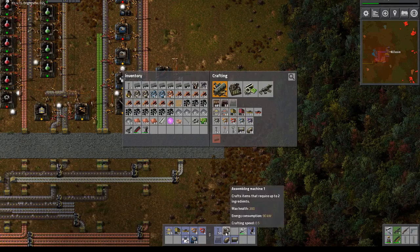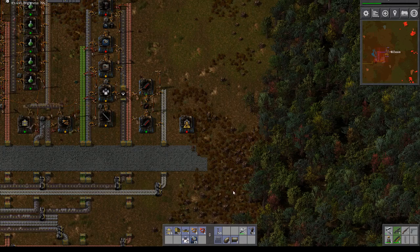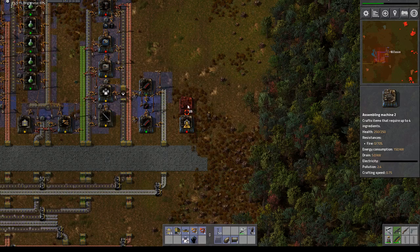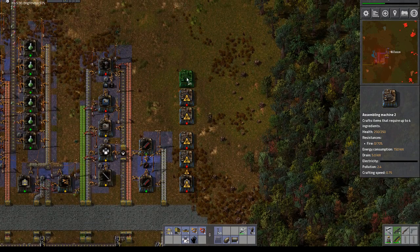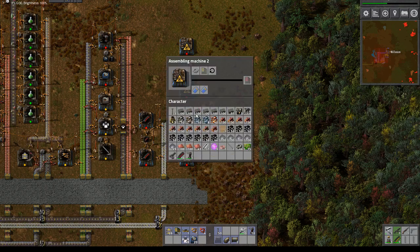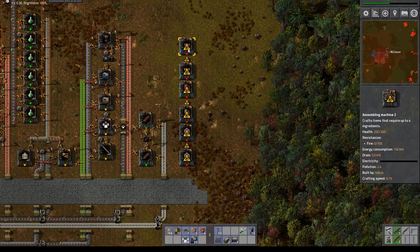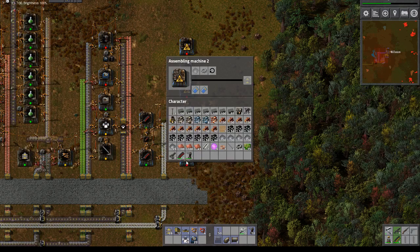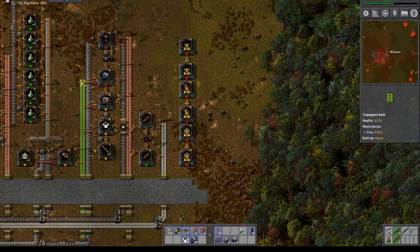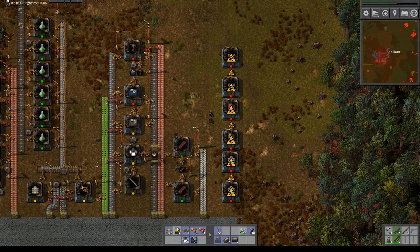The next part will actually consume it a lot faster as well. So this one will be normal inserting — basically I'm gonna do it like this: just one long line. This one will be red belts, this one will be the green inserters, red inserters, this will be yellow splitters, and the red splitters. What do we need for this? Iron and gears — so far only iron and gears.